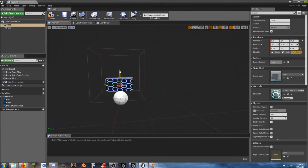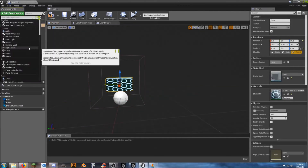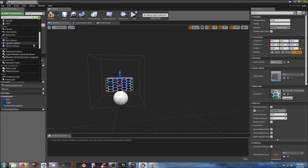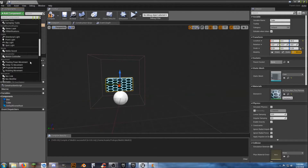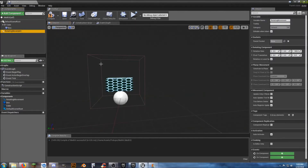We could make it float in the air a little bit, while making sure the collision box still does its thing. We could add a component like a point light so it's illuminated. Add a red light around it so people can see it's a med kit. In this case it's going to be pulsating.